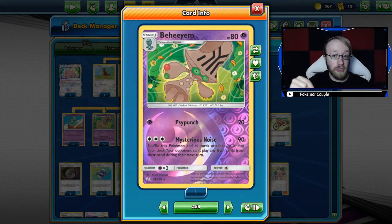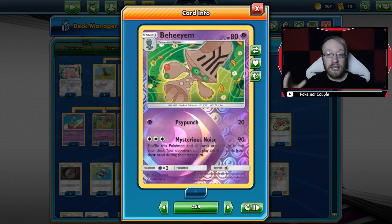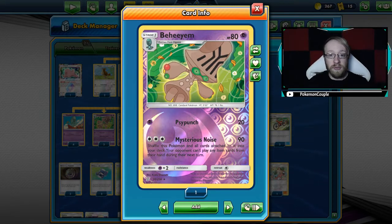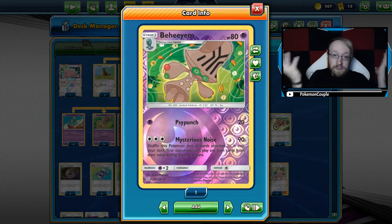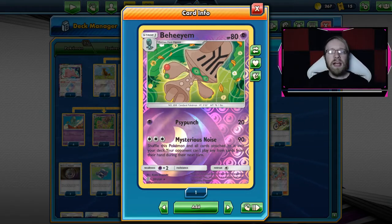Also, down there below in the description you have a 5% discount on any code you purchase on Professor Oak, and to my European fellas, there's my seller page on the Card Market — so if you want to buy cards from me, you now can! Alright, you're subscribed, you're ready, let's go!